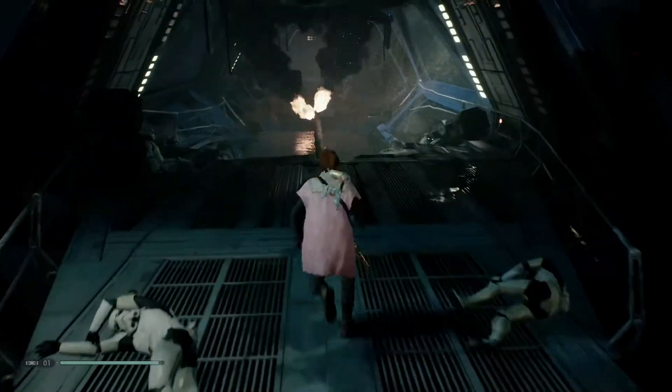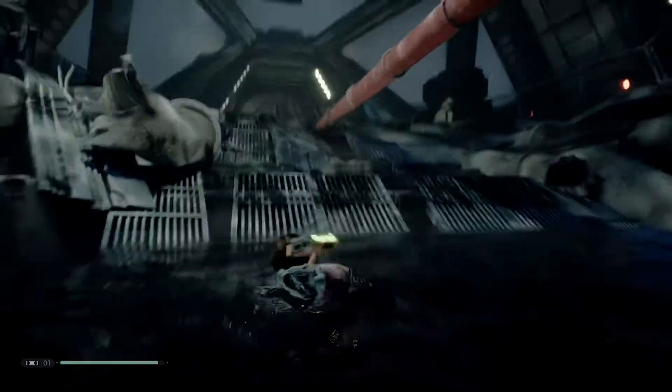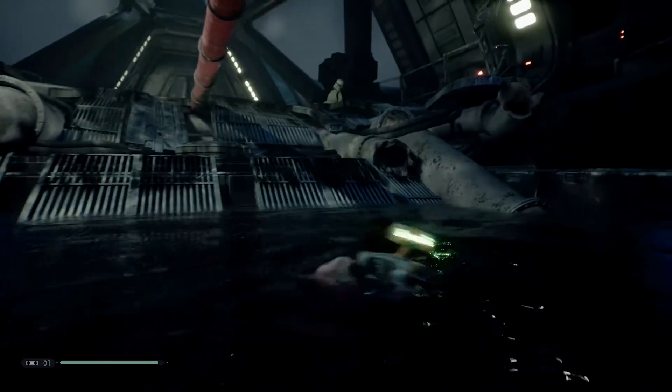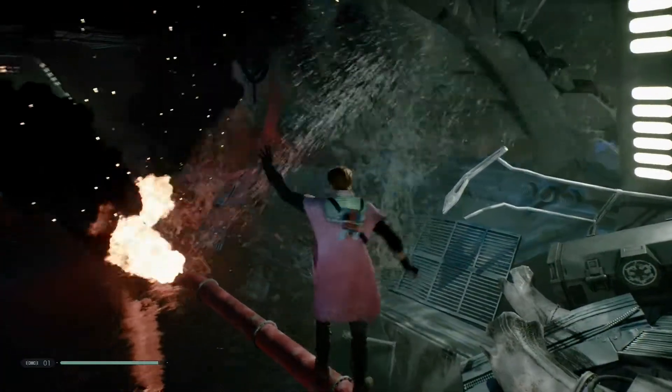These guys might still be alive - oh no, they're roasted. That section looks pretty weak. What do I do? Oh, I can just drop down. I think I might have to swim down. So I can't actually get across. It's so dark - I literally cannot see anything. So I can't jump onto the ledge, and this goes nowhere. I think you can pull - oh, here we go! Ready for a swim BD? Here we go!